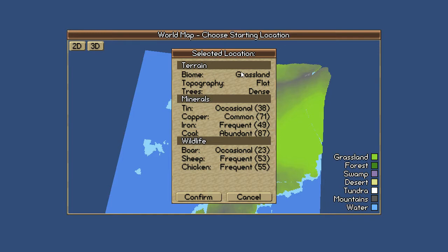Tin is occasional, copper is common, iron is frequent, and coal is abandoned — oh man. Okay, there seems to be a lot of sheep and chickens. Okay, this is really cool.